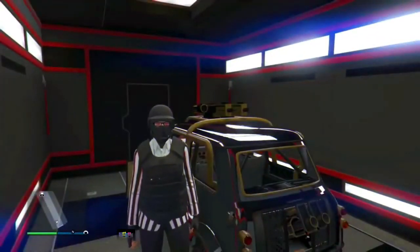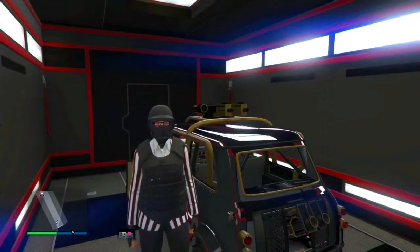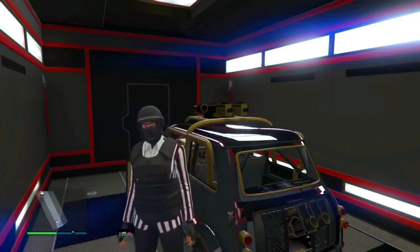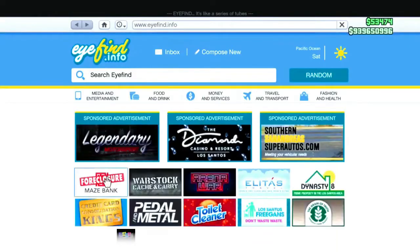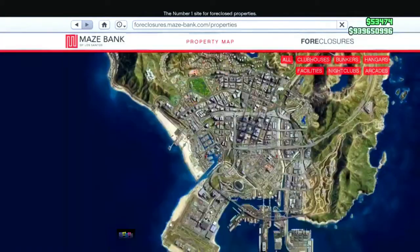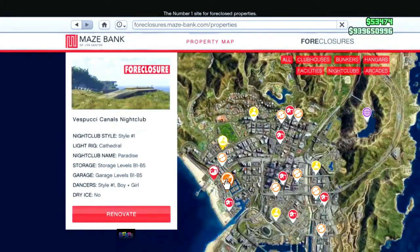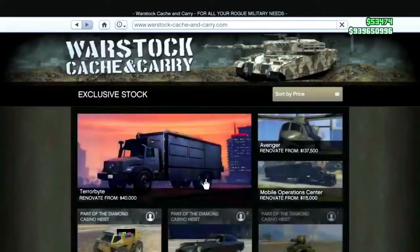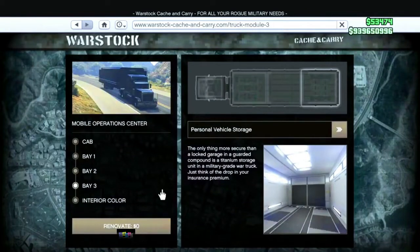Welcome to my channel. Today I'll show you a solo car duplication glitch that Rockstar never patched and is still working right now in GTA 5 Online. For this solo car duplication you'll need three requirements: a bunker, a nightclub, and an MOC with the personal vehicle storage.